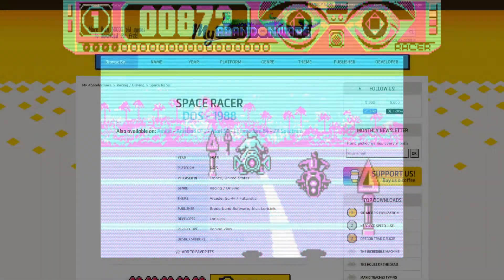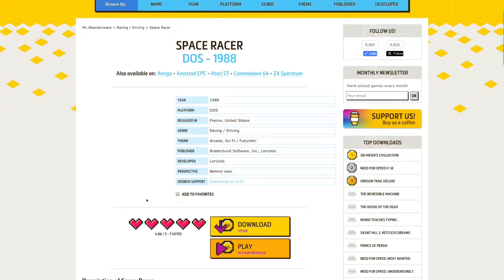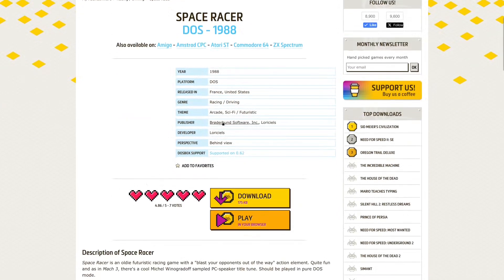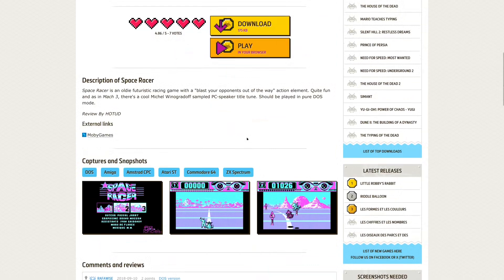Today we are looking at Space Racer, released for MS-DOS in 1988. It's made by Lori Seals. They've been making a few similar games — my favorite from the games I've reviewed so far was Mach 3, and Space Racer is fairly close to it. Brøderbund published this, which is always a good thing, and it's a 175 kilobyte download. Space Racer is an oldie futuristic racing game with a blast-your-opponents-out-of-the-way action element, and they also mention Mach 3, so it should be good.